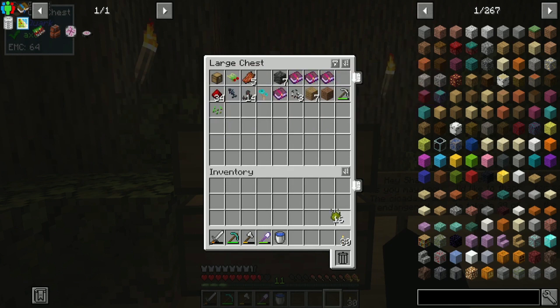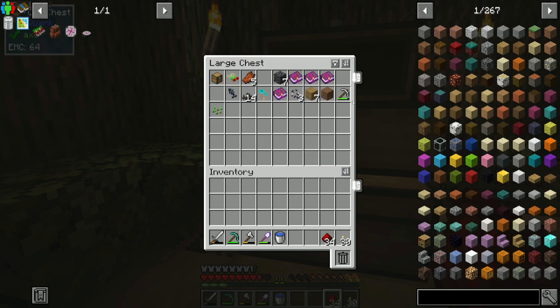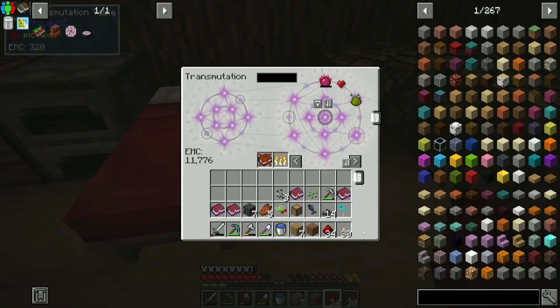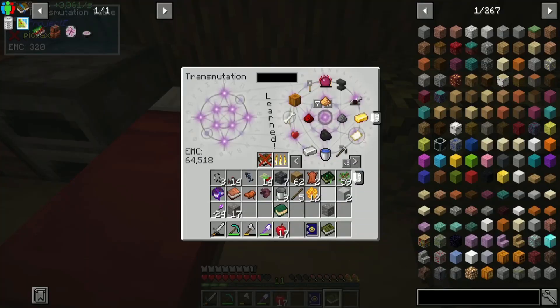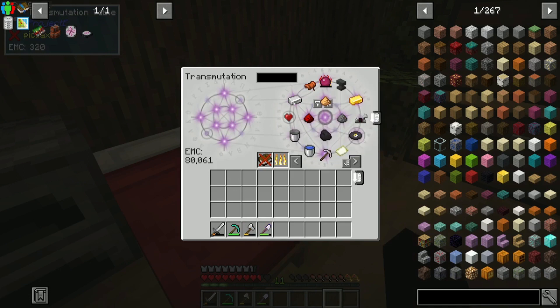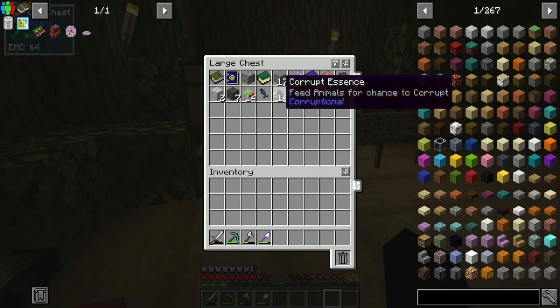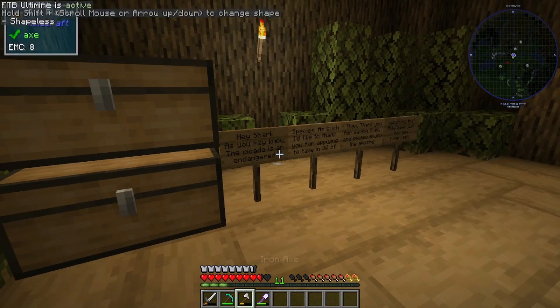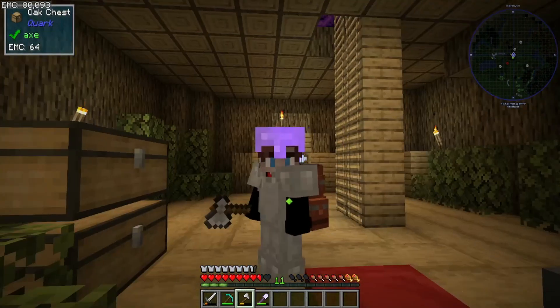So the stuff that I want to keep, like this Inferium Essence, I can just take that out at any time. These cicadas do not have an EMC value. These books - I don't know why you'd need books, but I want to see what I can put into the EMC table. I'll come back after that. So I've dumped everything I can into the transmutation table, and now I have 80,000 EMC stored in here. I can take out that much gunpowder if I wanted to. I'm gonna take away the cicada signs and put them in for EMC. Now I can take out whatever I want. That is so cool.